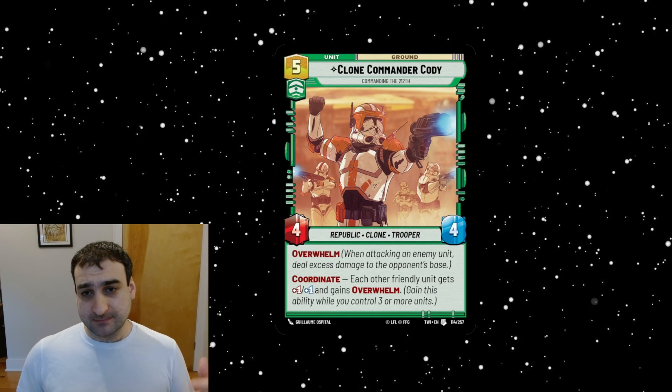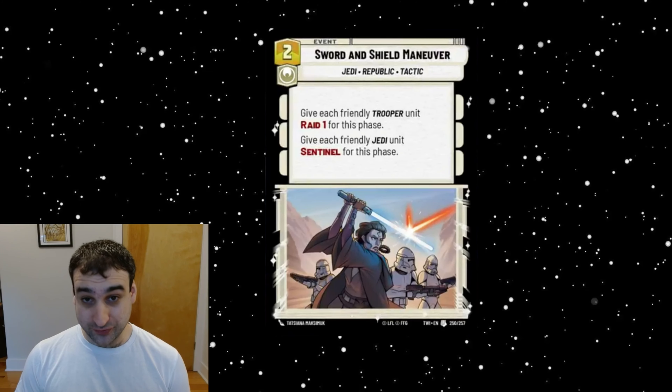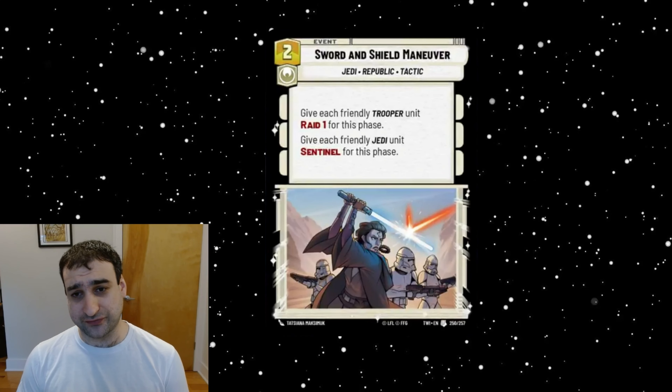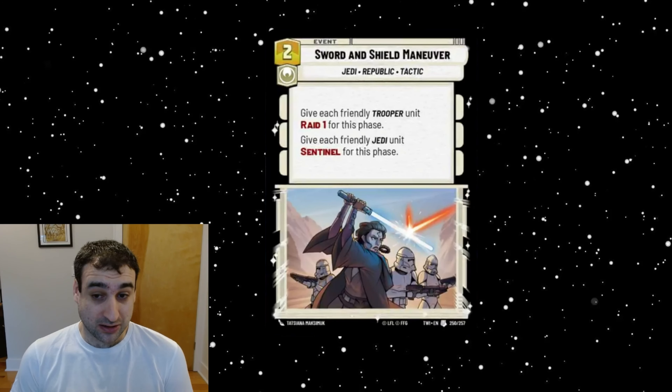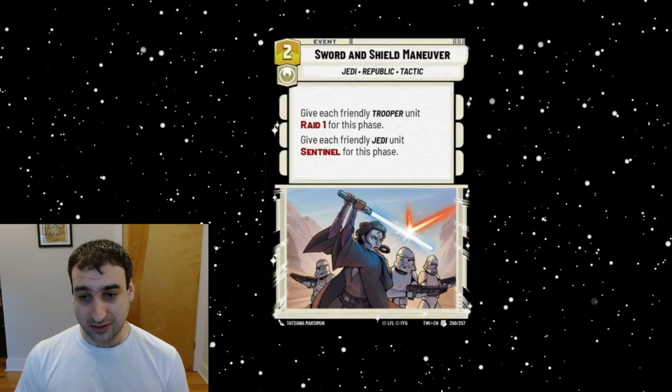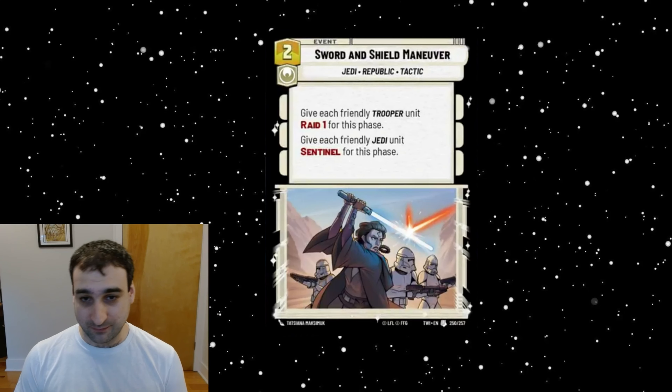This is Sword and Shield Maneuver — a two-cost heroism event with the Jedi, Republic, and Tactics traits. It says: give each friendly trooper unit Raid 1 for this phase, give each friendly Jedi unit Sentinel for this phase. This looks like a very thematic card but I don't think it's going to be any good. It looks a little win-more — you need Jedis, you need troopers, you need one really big Jedi, and it just seems like a lot to make work.